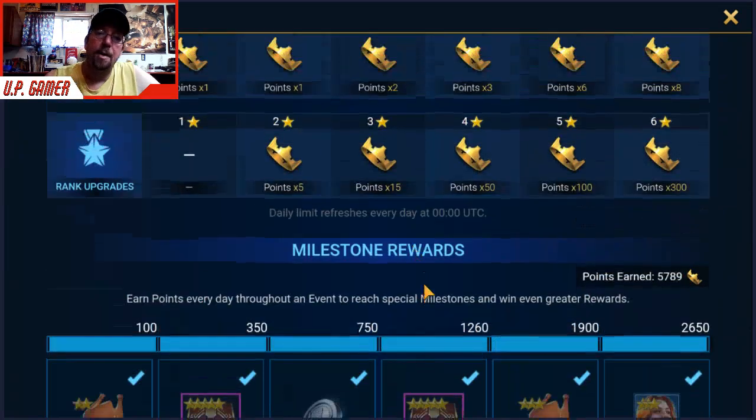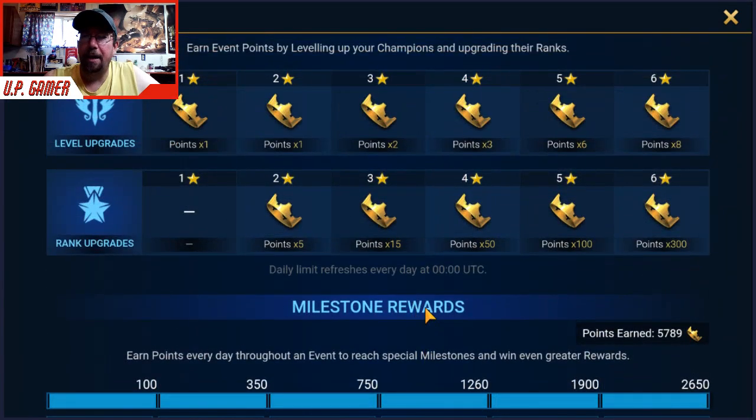That's literally all you have to do. A couple tips: any character you have — one star, two star, three star, four star, five star, or six star — I suggest throwing them in with your farmer and just doing a couple runs. Get every champion you have to level 10. A one-star or two-star getting to level 10 gives you 10 points. A three-star gets you 20 points, four-star 30 points, five-star 60 points, and a six-star is 80 points just to get to level 10. Every level after that just multiplies on that.